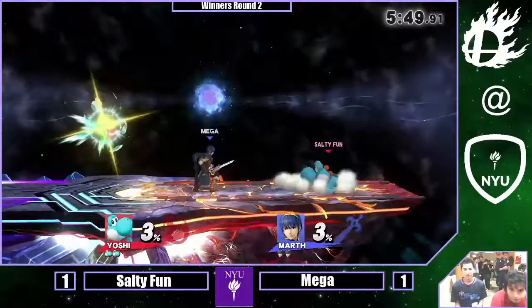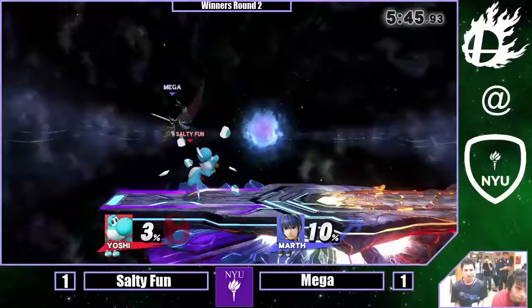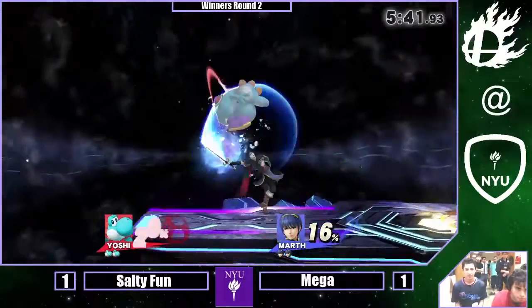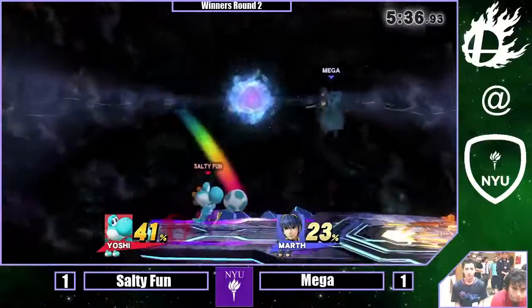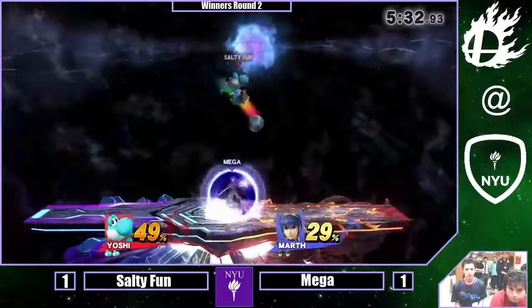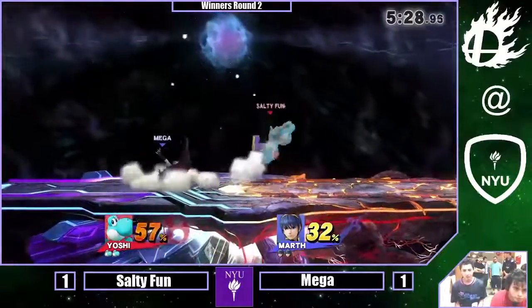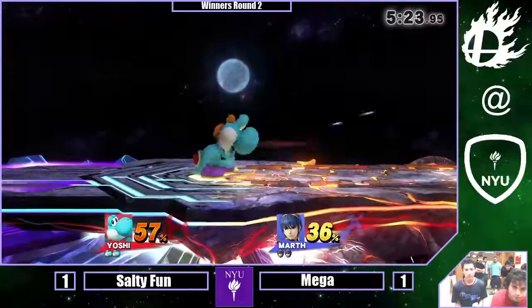Counter pick is FD. We sort of like this one — we started on FD, didn't we? I think so, but we don't have DSR in effect, so why not? He proved that it worked for him last time — let's see if he can do it again. I really don't like how Salty Fun drifts off the ledge with down air like that. He usually finds himself getting punished for it. He's looking for the setup where you get just a few of the multi-hits, and it just sauce spikes your opponent — he's been doing it all week.